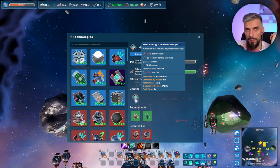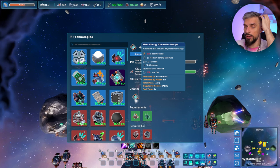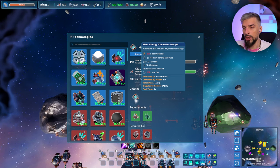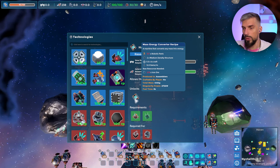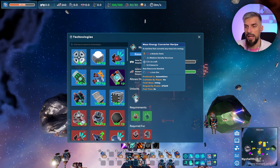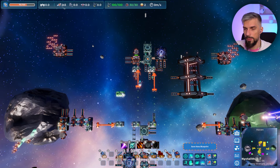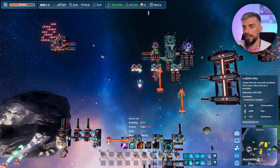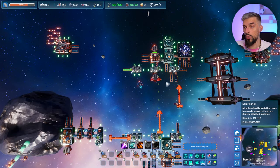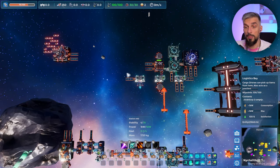Some items cannot be produced by the player — for example, the mass energy converter — so you'll need to make production lines for that. It uses only iron ore, so you need medium density structures, then robotic parts, and then create the mass energy converter. With the layout we have here it's pretty easy to set up. Just get another logistics bay, connect it with one solar panel — that's more than enough.